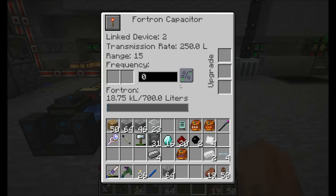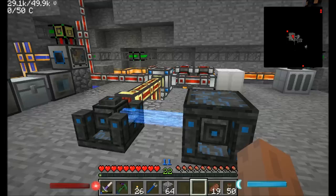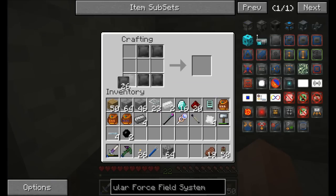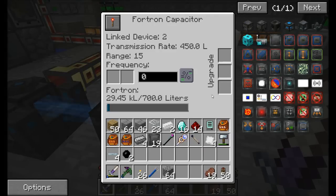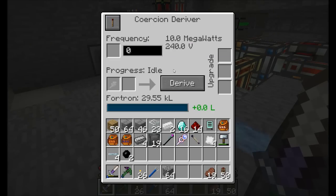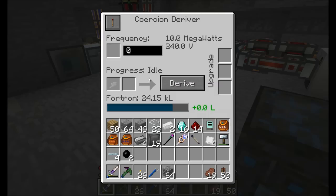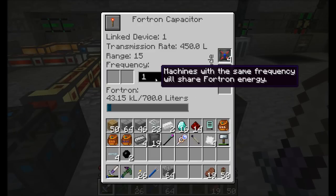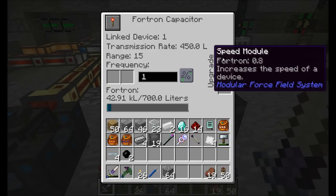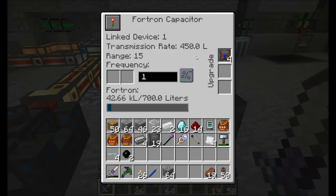The Fortron capacitor's transfer rate is 250 liters per tick by default. If you want to speed it up, you can create speed upgrades — a speed module is made from some focus matrix and some redstone. If we throw one in, we can see we're now able to transfer 450, so you get an extra 200 per speed module. The downside is that speed modules also cause a little bit of energy loss. If you change the frequency so machines are no longer linked, you'll see a small amount of energy loss because of the speed modules. So keep in mind that speeding up the machine takes some power.